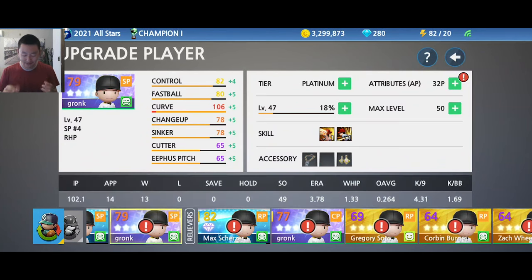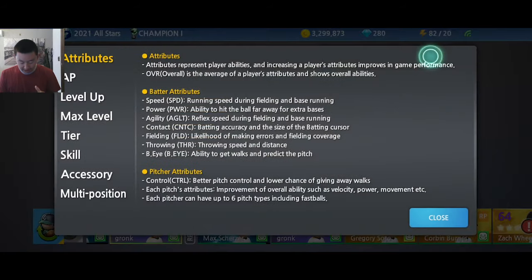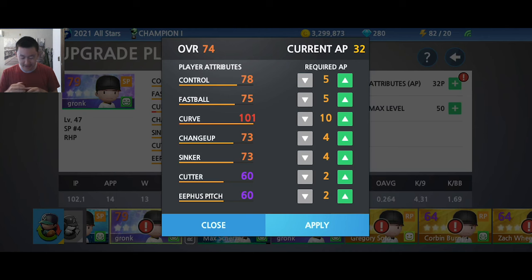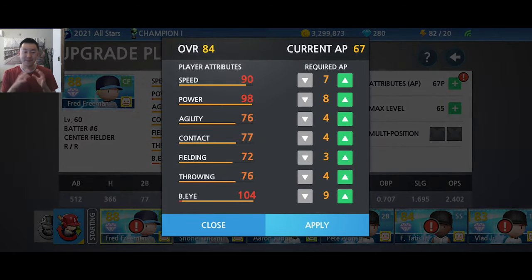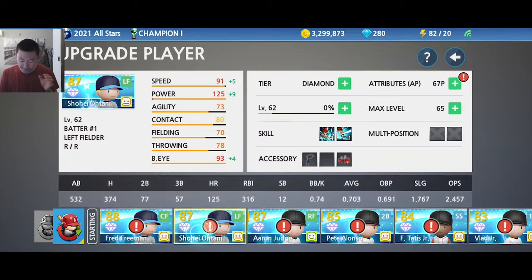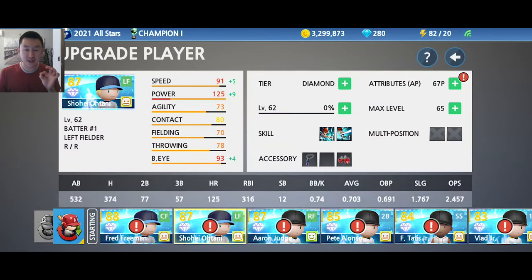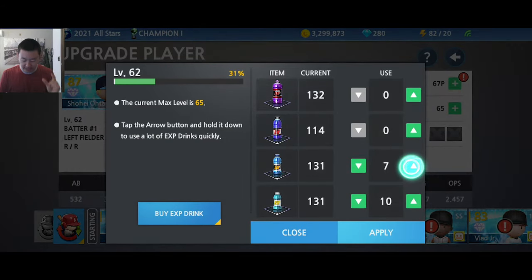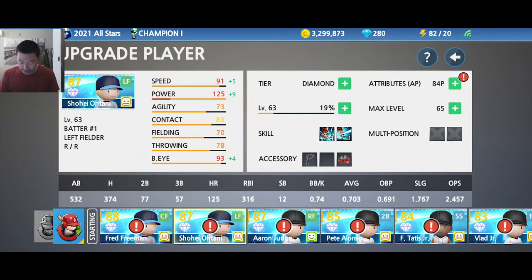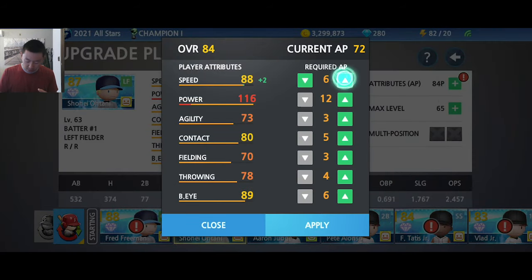Every time you level up, you earn attribute points, which you can use to increase attributes. For pitchers, these include control and pitch types. For batters, these are things like speed, power, contact, and batter's eye — you can customize however you want. You can also use experience drinks to level up your players. There are normal, medium, large, and mega experience drinks giving increasing amounts of EXP. I can level him up, get more attribute points, and upgrade him as much as I want.